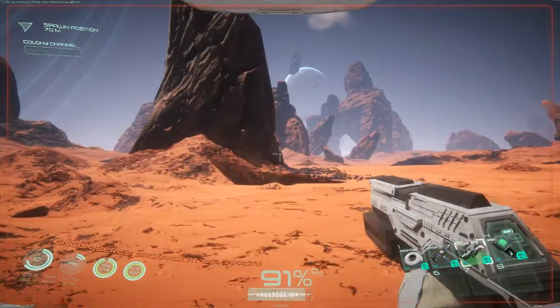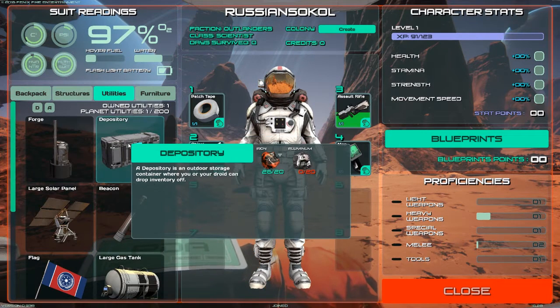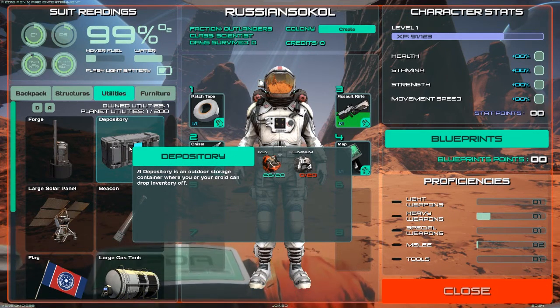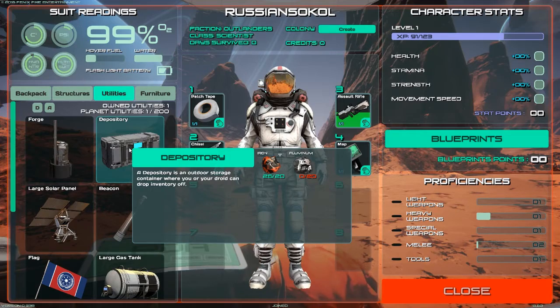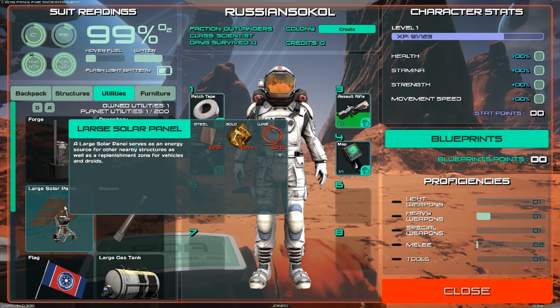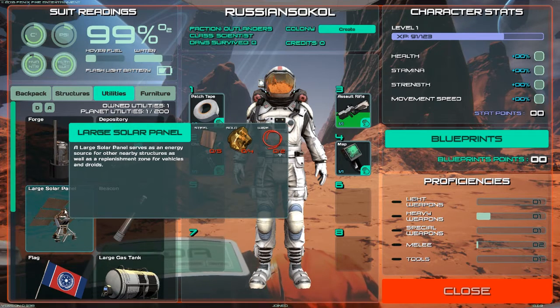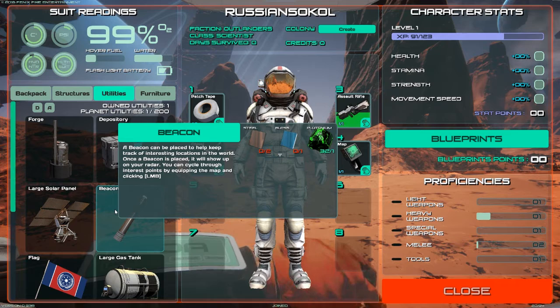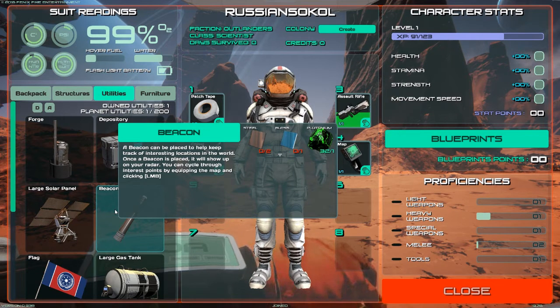I wouldn't believe we'd cook it in the forge - we'd probably have to build a campfire or something. Let's check the build menu: a depository is an outdoor storage container where you or your droid can drop inventory off. A large solar panel serves as an energy source for nearby structures as well as a replenishment zone for vehicles and droids - so we do have vehicles in this game. A beacon can be placed to help keep track of interesting locations in the world and will show up on your radar.